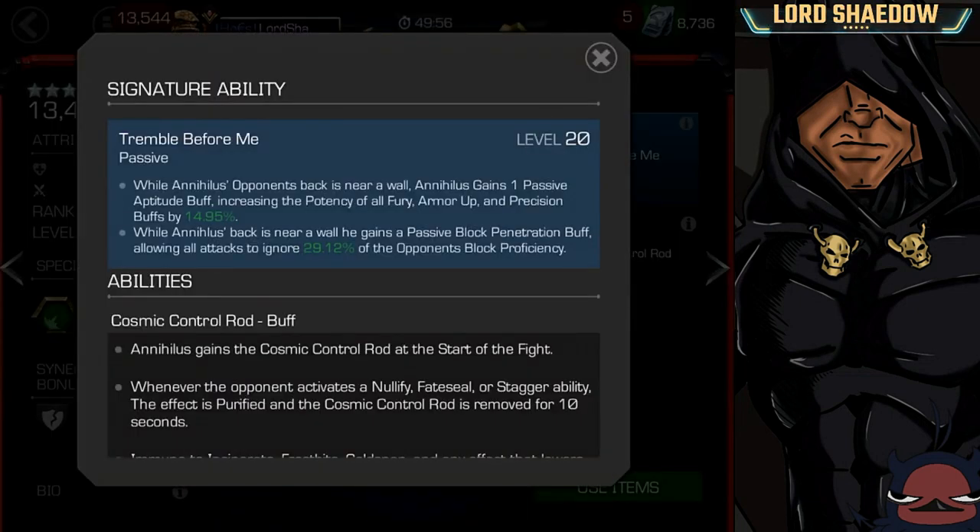Now let's take a look at his abilities. His signature ability: when Annihilus' opponent's back is near the wall, he gains one passive Aptitude buff, which increases the potency of all Fury, Armor Up, and Precision buffs by a percentage. And when Annihilus' back is near a wall, he gains a passive block penetration buff, allowing all attacks to ignore a percentage of the opponent's block proficiency. Bottom line — when he's awakened, you really want to fight him in the middle.